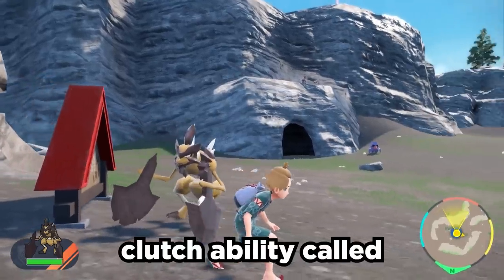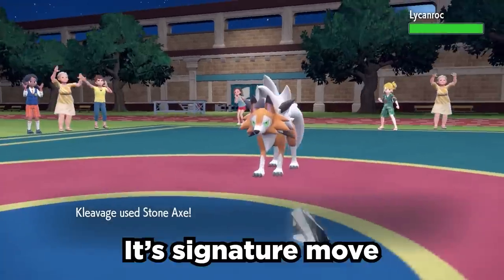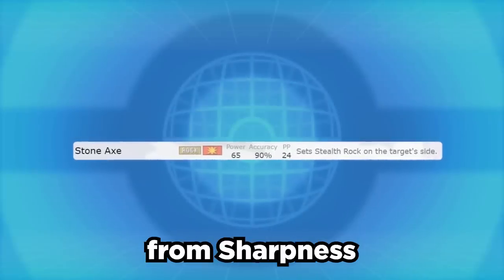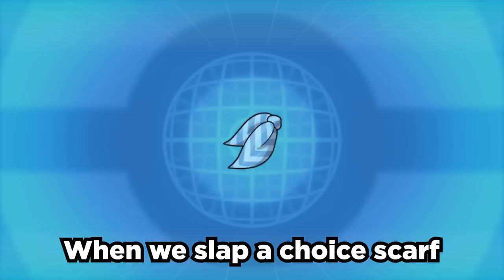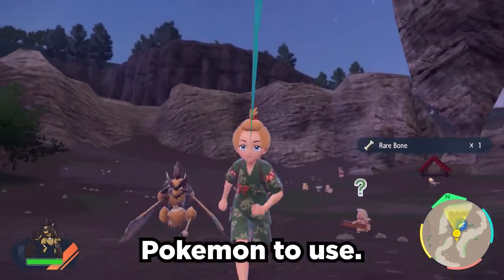Cleaver has an extremely clutch ability called Sharpness that boosts slicing moves by 1.5 times. Its signature move, Stone Axe, is a 65 base power rock move that gets the boost from Sharpness. Stone Axe is also extremely clutch because not only is it a strong STAB move, it also sets up Stealth Rock on the opponent's side. When we slap a Choice Scarf on Cleaver to be sneaky and speedy, Cleaver's a super fun Pokemon to use.